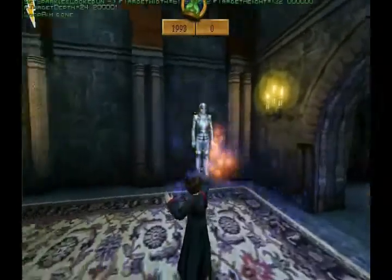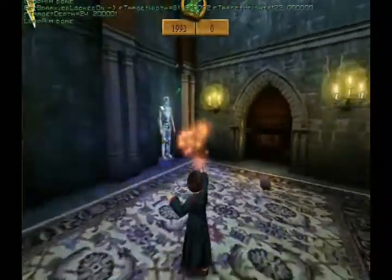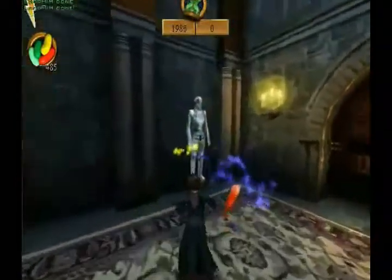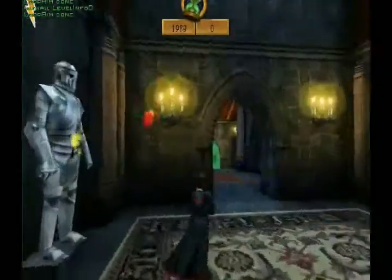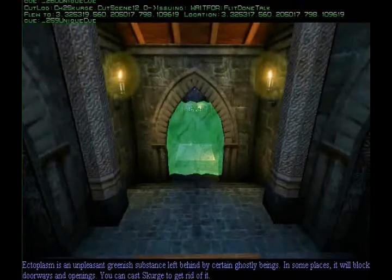First thing in this challenge: if you hit these suits of armor on the walls here, they will spit out a bunch of beans — well, not a bunch, but you can hit them a number of times. Anyway, phasing through the wall again.